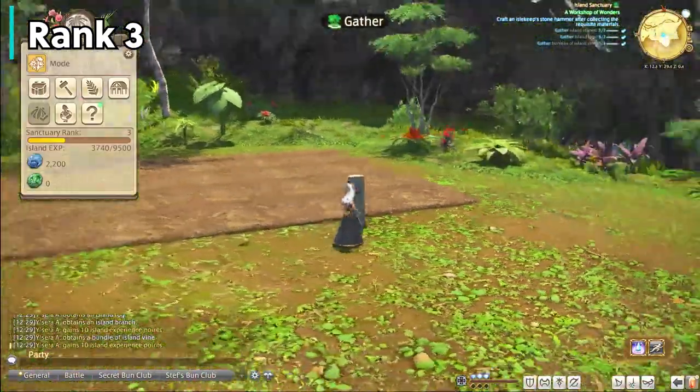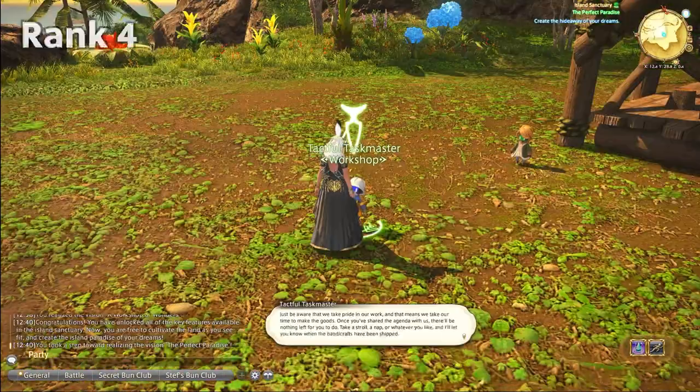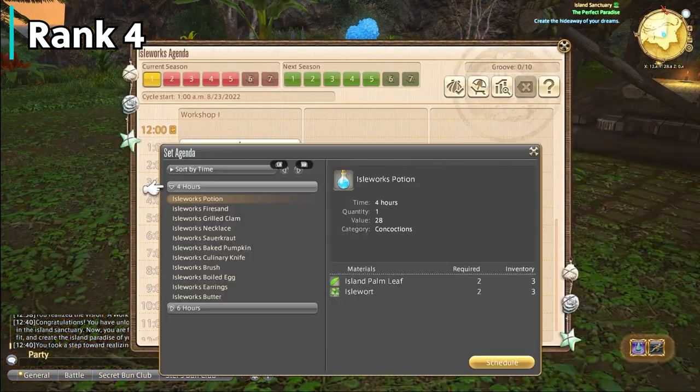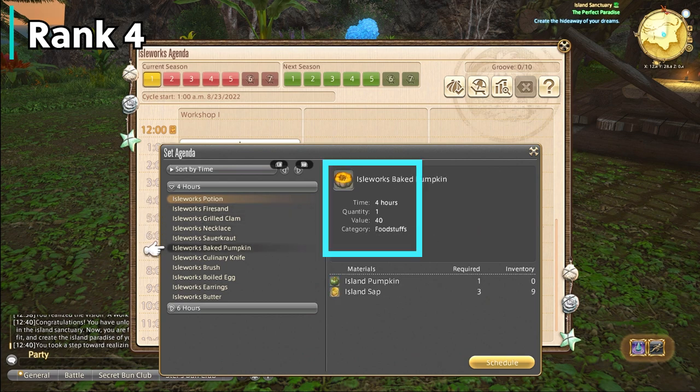Now this is where things start moving and grooving. You'll get a tutorial about the workshop and how to use it. You can basically think of this as retainer ventures, except less hours and it gives you blue currency in return. You'll have a full season — a week in real time — and a cycle, which is a day in real time. Each cycle or day, you can schedule different crafts to start. Each craft takes up a different amount of hours of that day, starting at four and six at the very beginning. The main strategy is to craft as many items as possible without repeating items and getting the efficiency bonus, which comes from crafting items from the same category.